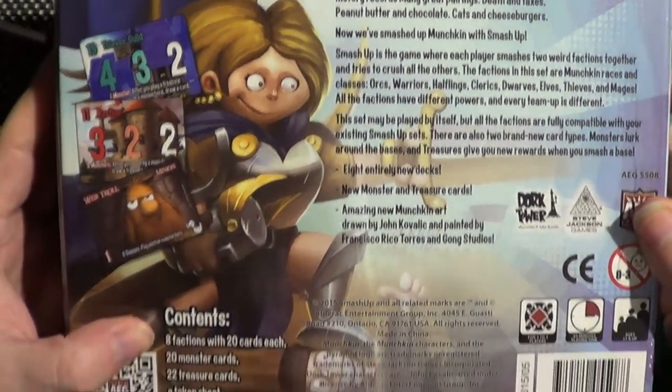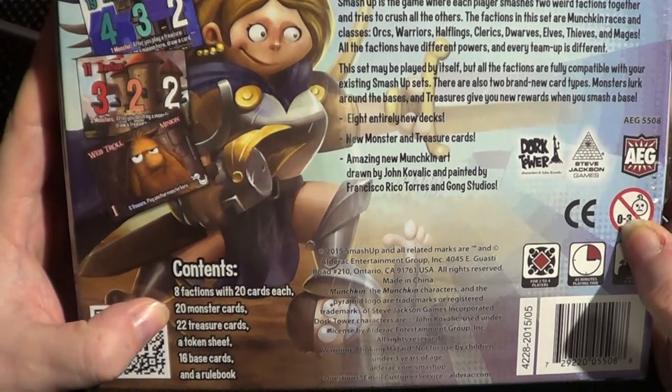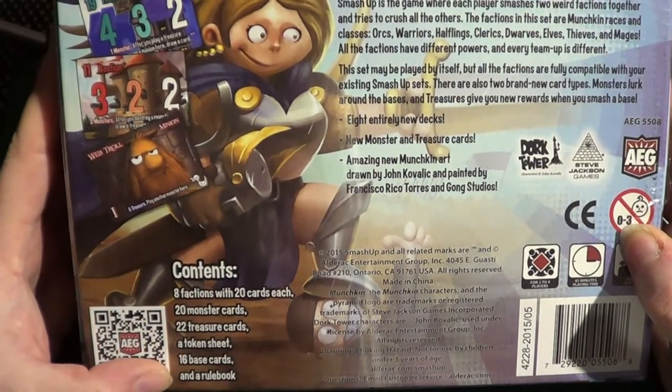Inside we get eight factions with 20 cards each, 20 monster cards, 22 treasure cards, a token sheet, 16 base cards and a rule book.